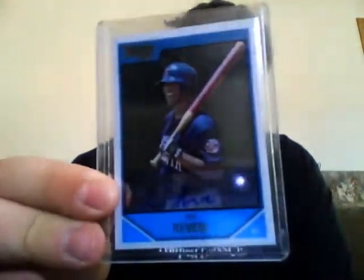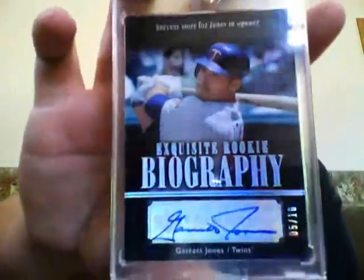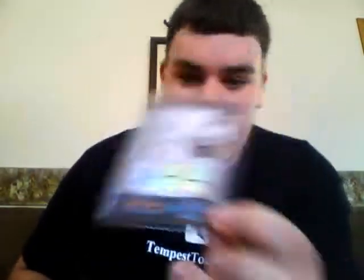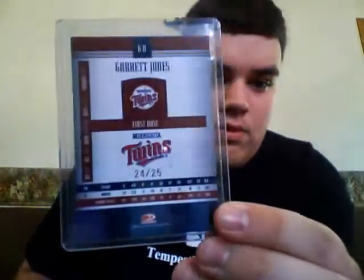Got these two in a lot — Ben Revere rookie auto. He has like 18 stolen bases this year and I actually got his autograph when he was a Snapper. And a Garrett Jones auto out of 10, and then another Garrett Jones auto out of 25. He's having a pretty good year with the Pirates.